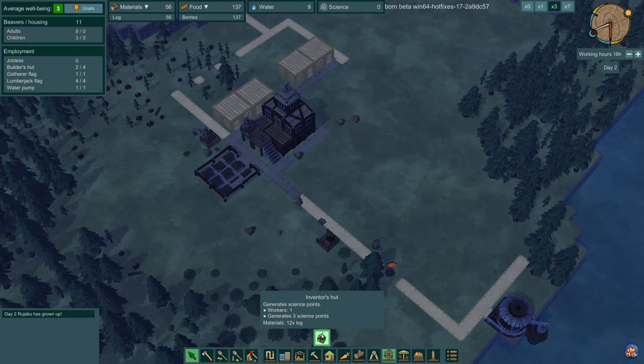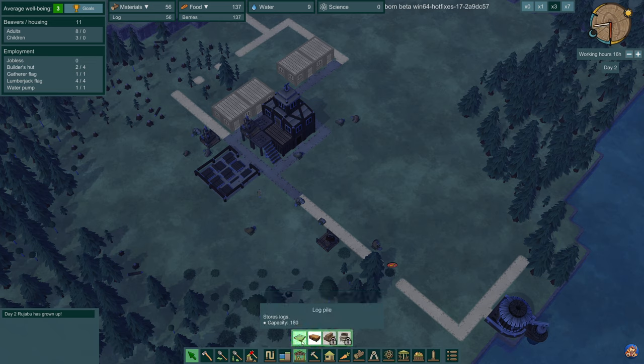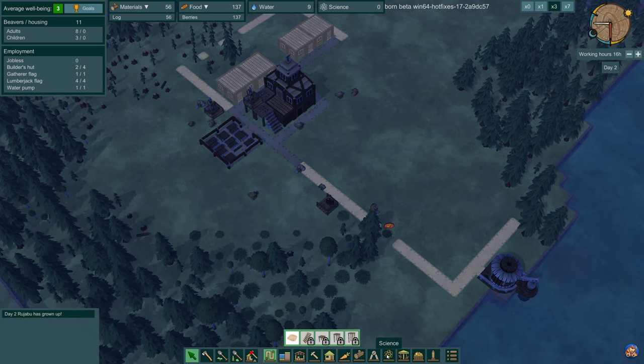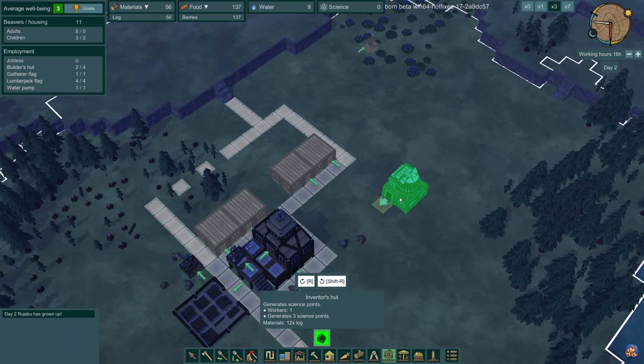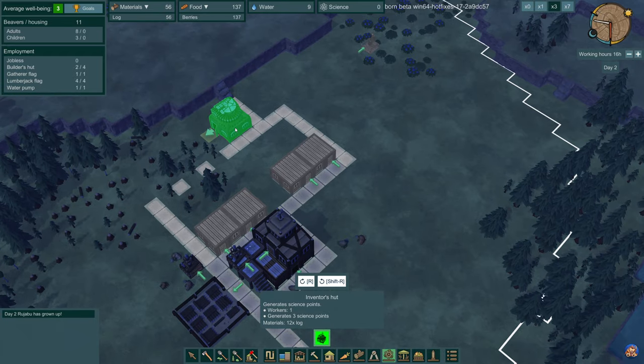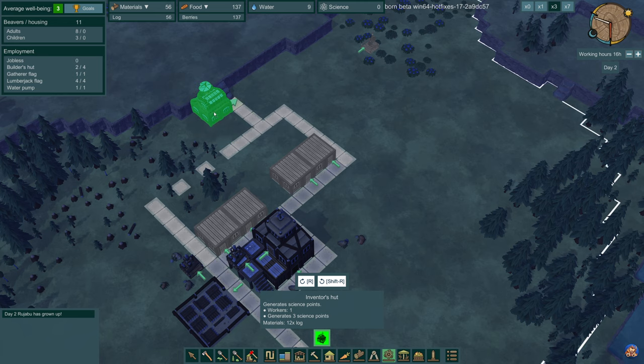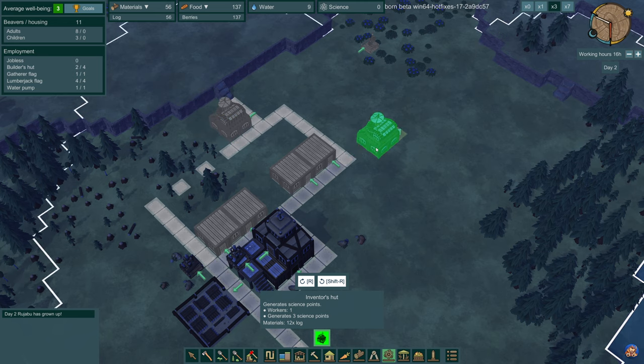We also need some science done, because things like platforms and staircases require a science point. So let's build an inventor's hut - two of them actually. That is perfect.